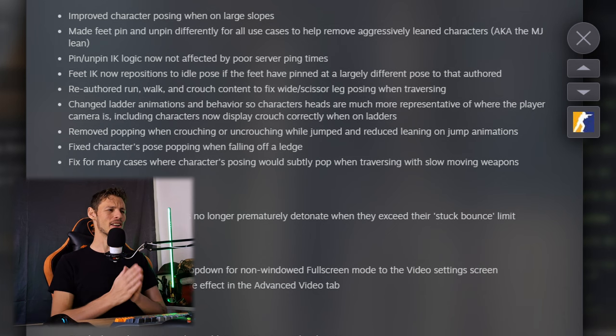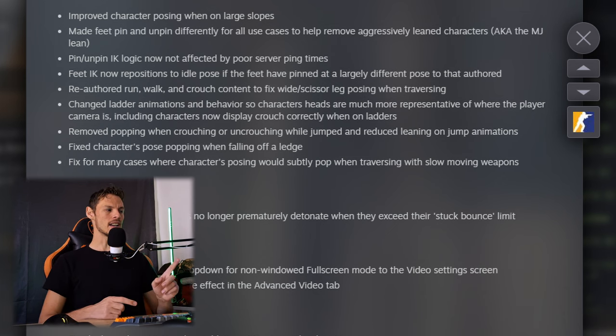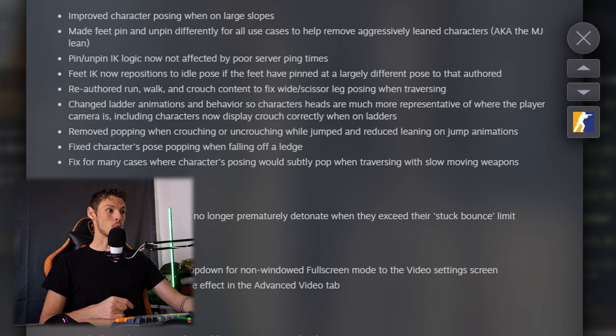They fixed the Michael Jackson lean — improved character posing on large slopes, with feet pinned and un-pinned differently to remove aggressively leaned characters. Pin and un-pin IK logic is now not affected by poor server ping times. They also re-authored the run, walk, and crouch content to fix wide scissor-leg posing when traversing. Changed ladder animations so characters' heads are more representative of where the player camera is, including displaying crouch correctly on ladders. Removed popping when crouching or uncrouching while jumping, and fixed character pose popping when falling off a ledge.